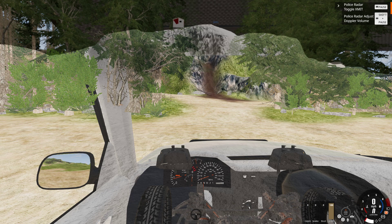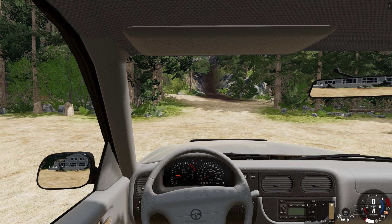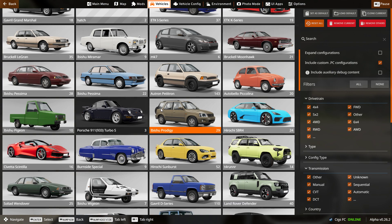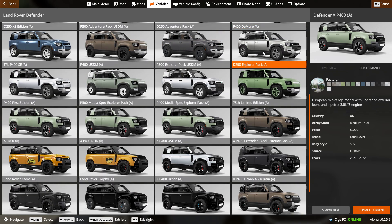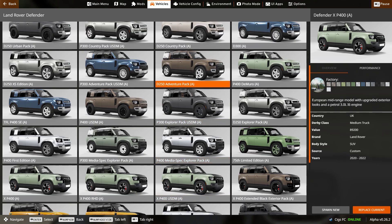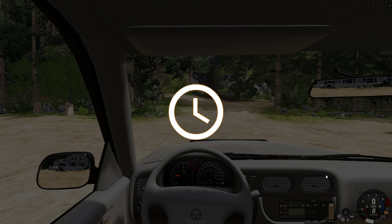We're not going to use our default vehicle here. I haven't taken a Defender out for an honest go yet, so I'm going to take one of these out. I don't want to take any of the most insane ones. How about the Adventure Pack? How about 300? Explorer Pack — that's a nice little medium, immediate inner range thing. That'll be fine.